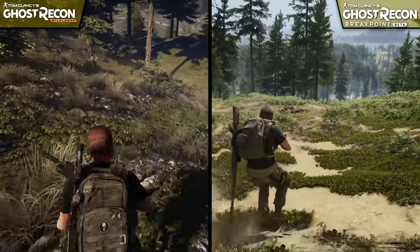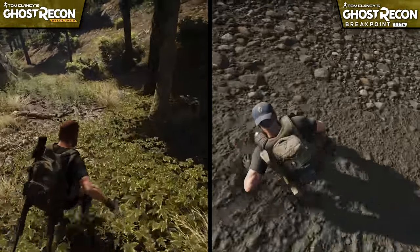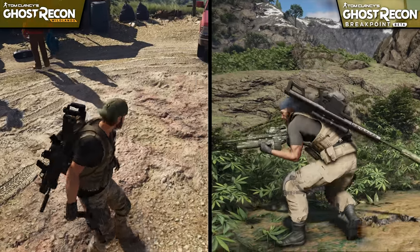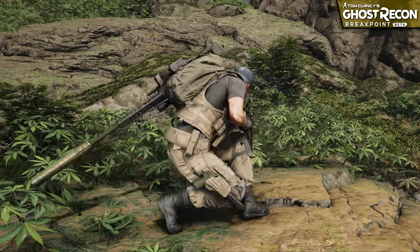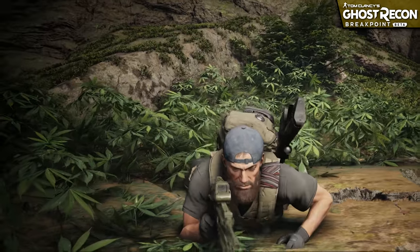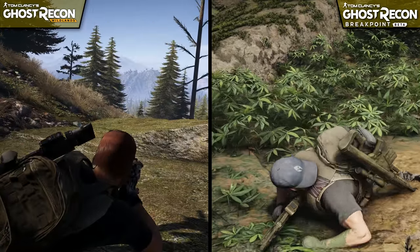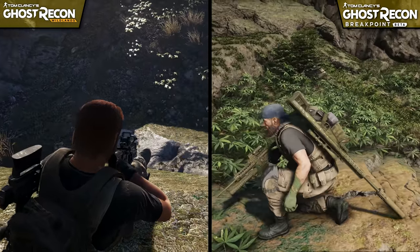One of the most drastic improvements to Breakpoint is the quality of the character animations. Everything from the idle stance to the way he slides down slopes feels far more organic and realistic than before. However, there is a downside, as the player input feels less consistent. Just trying to make the character turn around 180 degrees takes a full 0.5 seconds longer to register, and sometimes it doesn't register at all. This is likely just a bug in this early build of the game, but even if the response time was improved, the overall timing of the animations does lend itself to a slower overall pace, which could be problematic for players that enjoy fast-paced combat.